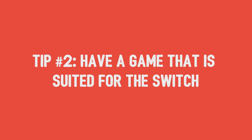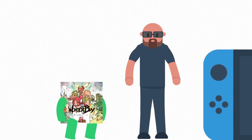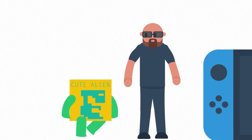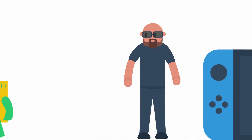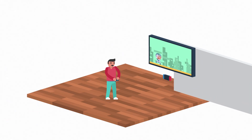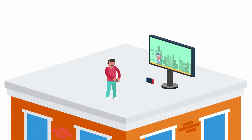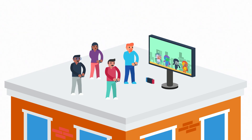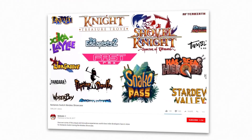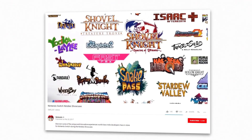Tip number 2: have a game that is suited for the Switch. Nintendo has stated that they are being very selective about who they are letting into the development environment and through their portal for Switch games. It's hard to speak to what they are looking for, but they have said that Switch titles are console experiences that you take on the go, and that Switch titles really emphasize the fun of multiplayer experiences and playing games with other people. You can also check out games that have been part of the Nindies Showcase to get a better feel for what type of games make a Nindie.